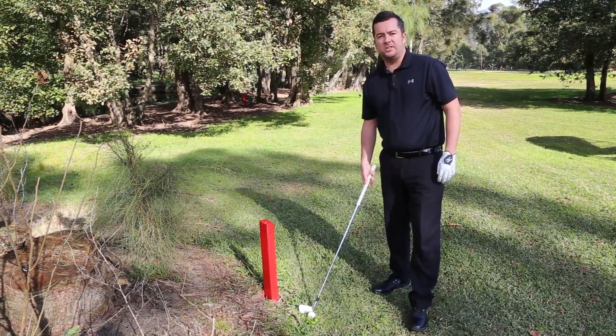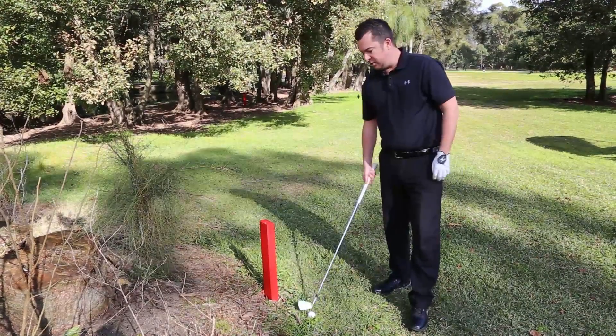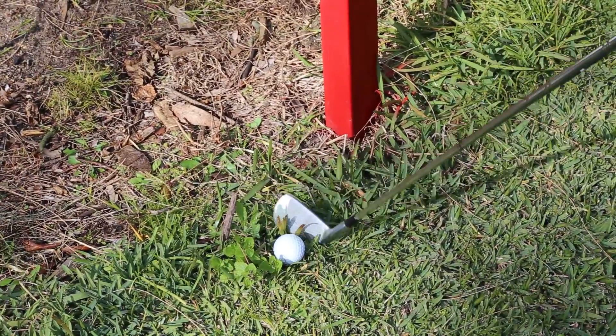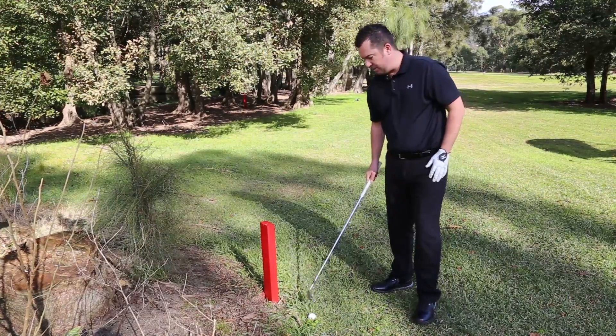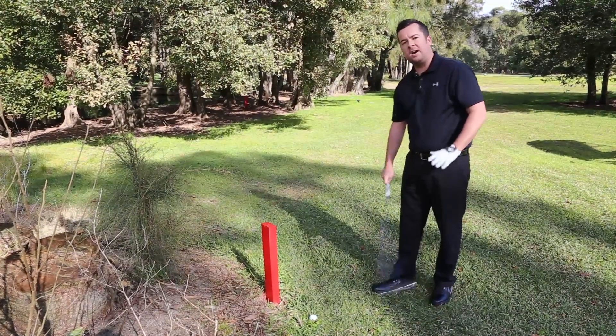In this situation, the stakes here are immovable at Everglades. So because my ball's outside of the hazard, if it's in my way, I can actually get free relief. It's my nearest point, one club length — I drop in that club length, play away, there is no penalty.